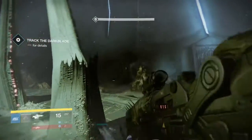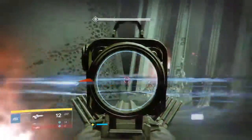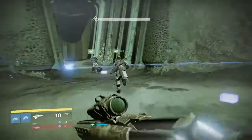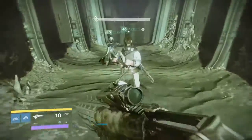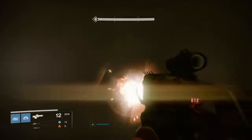Now we'll jump into the Nightfall Strike. This week we need to head to the Dreadnought and take on the Sunless Cell Strike. This is where you need to take out Alakul the Darkblade, and you get a chance at two strike-specific pieces of loot: the Darkblade Helmet for Titans, and a Fusion Rifle.